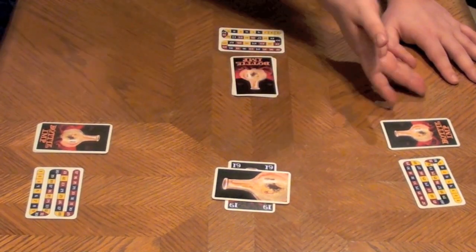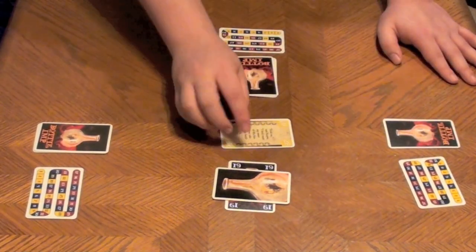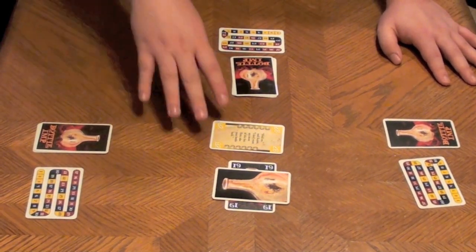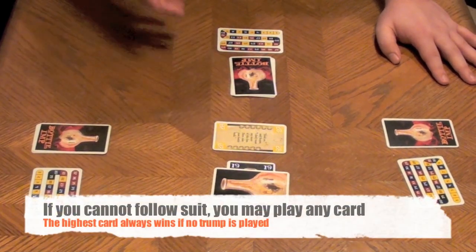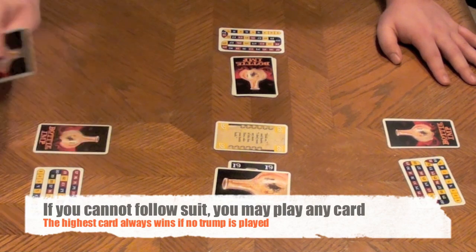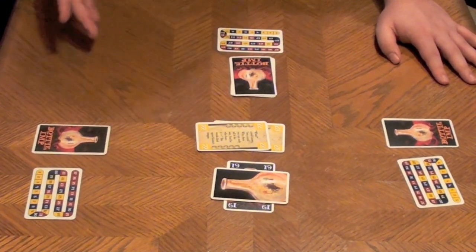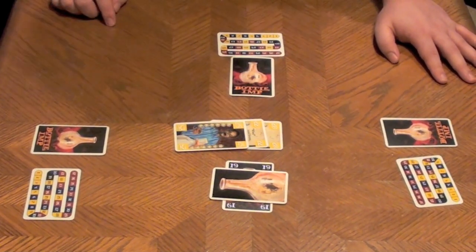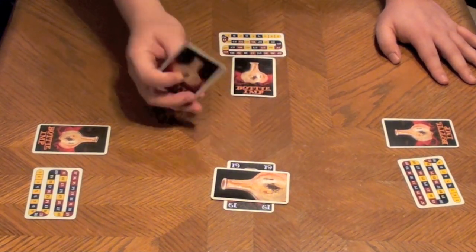Let's say the player on my left leads with a 28 yellow. Since 28 is not under 19, it's not a trump card, and every other player must follow suit if they can. The next player plays a 22 — under 28 but not trump — so the 28 is still winning. The final player plays a 25, also under 28, and the 28 wins the trick. Trump has not changed.